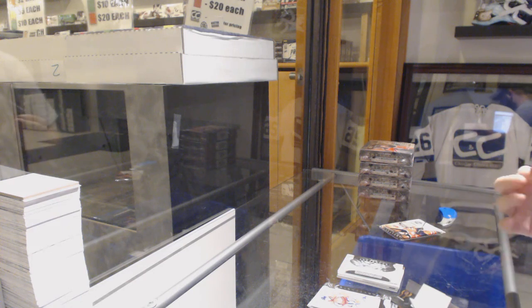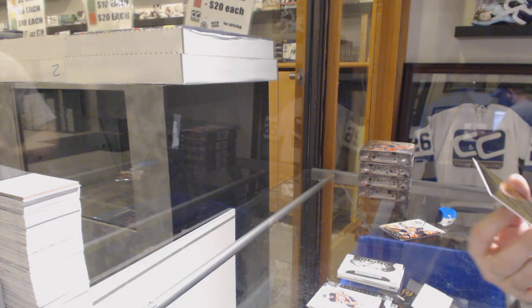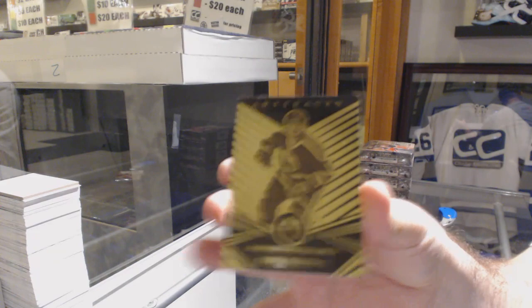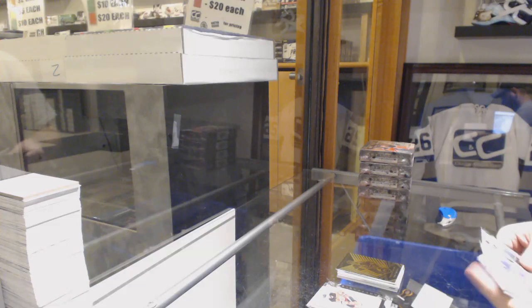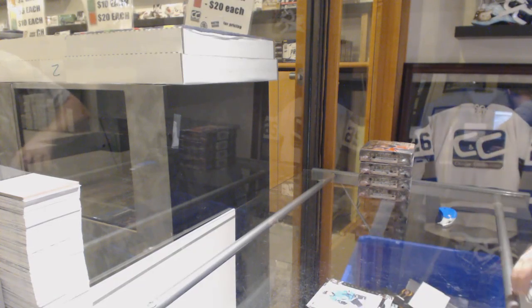Spades, if you just want to do the checkout and then in the notes section put what card it is, that would be great. We have an Orem Mark Messier for the Oilers, and a Libor Hayek, $3.99 for the Rangers.